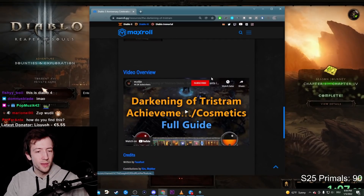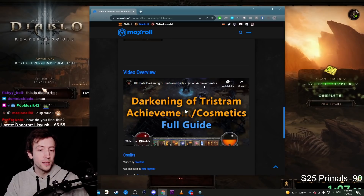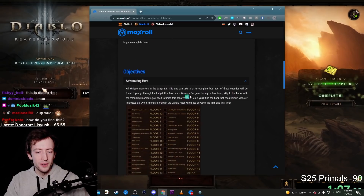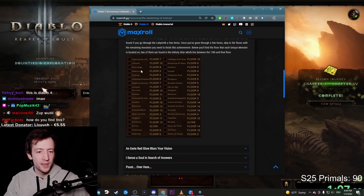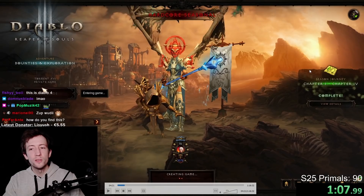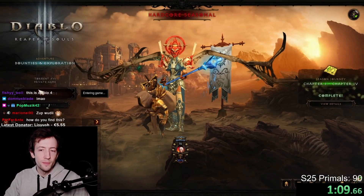I also have the full guide here from last year that you can go check out with all the cosmetics and how to find them the most efficient way. Here's for example the list of all the different unique ones that you have to find. But there is one neat addition this season in particular: you can get soul shards there from killing the bosses.